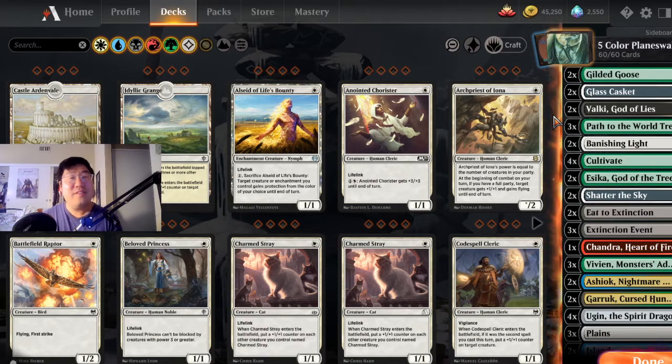Today we're having a little bit more fun — five-color planeswalker. We're just going to give our opponent a nice surprise, ramp as fast as possible, give our opponent a hard time, and just land planeswalkers. Let me show you what we are working with.